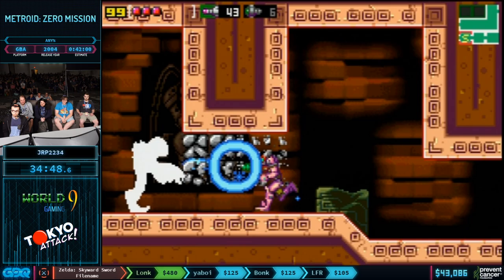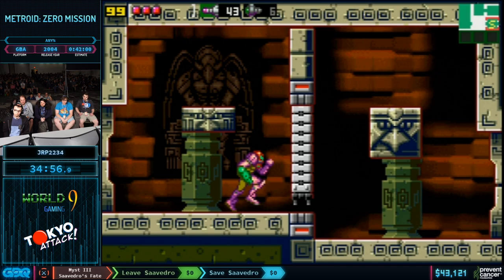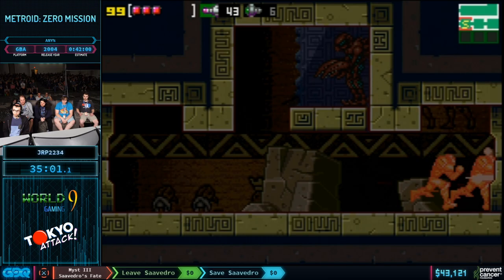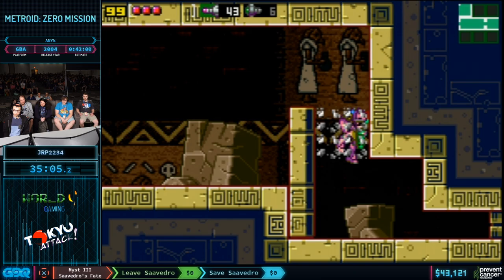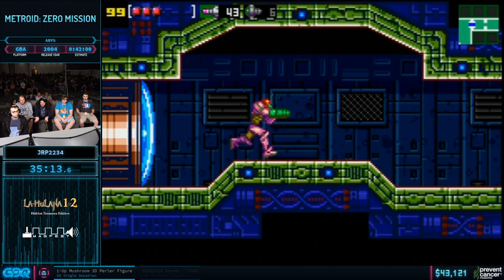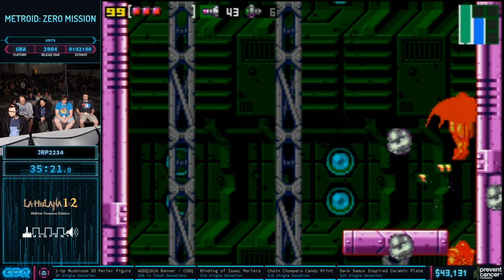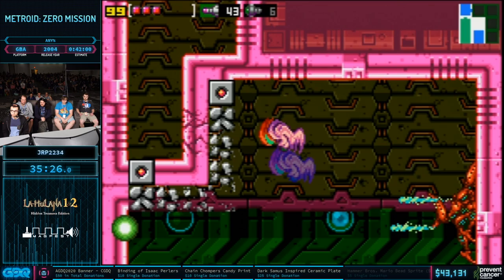JRP is making a lot of use of Charge Beam, and that's because Charge Beam with Plasma actually kills the pirates really quickly. We're getting close to the end of the game — we're pretty much backtracking where we came from. There was a door in the pirate mothership that he could not get through in the stealth section, and he needs to backtrack through that — it requires a missile. That's the way to get to the final encounter.